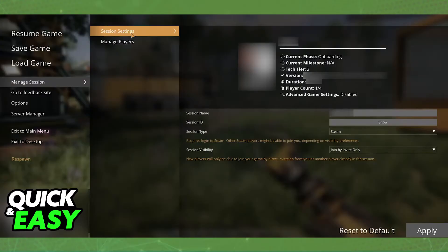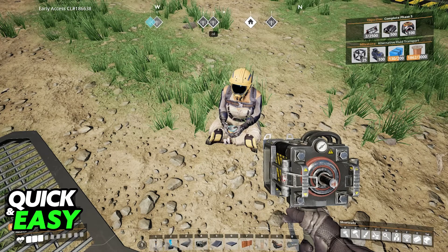Or, if you set it to open, they should be able to join right away as soon as they interact with you through the Steam friends list or any other platform. And as soon as they join, both of you will be able to play together.